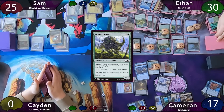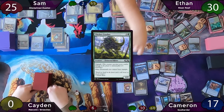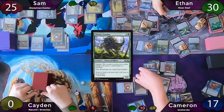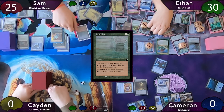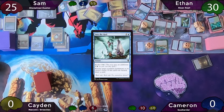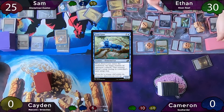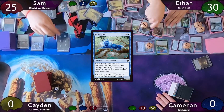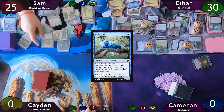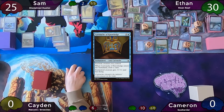Thicket Crasher triggers Risen Reef — non-land. Ethan moves to combat and swings for 22 at Cameron, who takes it and dies. Ethan then swings for six in the air at Sam, but Sam casts しfogged for himself — Cameron is still dead. Ethan casts Ant Queen's Royal targeting Sam's protection enchantment, then casts Frost Lynx which scrys one to the top — though he forgets his Risen Reef trigger. The Lynx taps down Sam's commander, but Sam responds by cracking his Skullbomb.